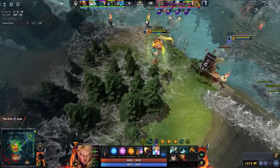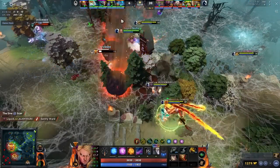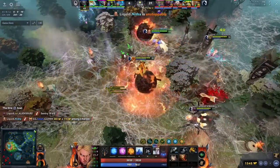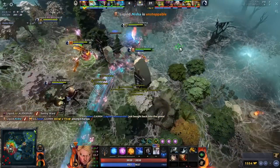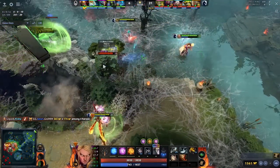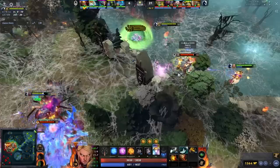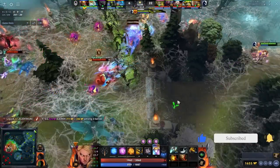Hey, what is up guys, it's your boy Speed here. Today we're going to be looking at 10 plays that make Nisha the goat. Specifically we're going to be following his Invoker, and I've written down 10 plays that really show why this guy is so good — because it's not all about flashy wombo combos. It's more about the niche decision making that really makes Nisha such a consistent, dominant player.